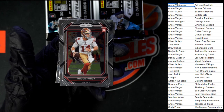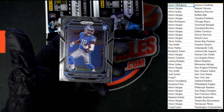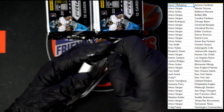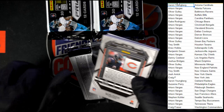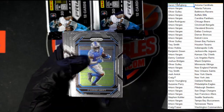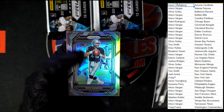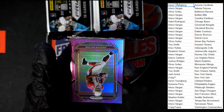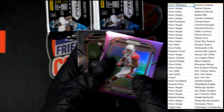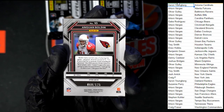Nice Brock Purdy rookie right there for the 49ers — Taro V is getting a nice rookie right there. Behind that we got Jameson Williams for the Lions. That green is really nice looking. We got Parsons, Mayfield, Swift, Carter. Anquan Bolden going to the Cardinals — Aaron W — numbered 68 of 125.